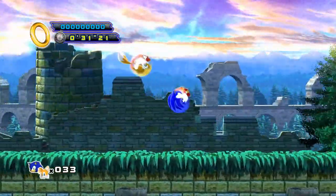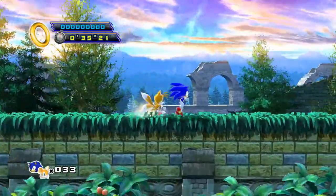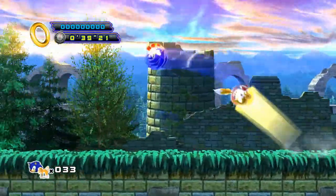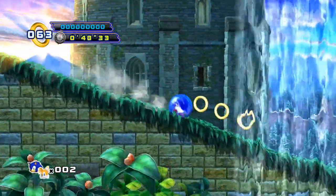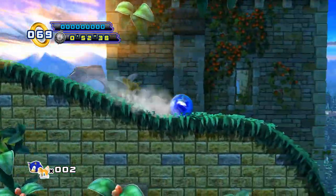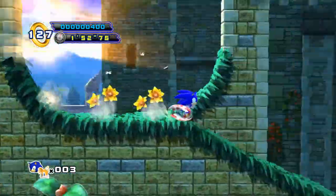I'm going to start right out with what's probably the most important part: the physics. When I let go of the joystick at the peak of my jump, Sonic conserves a bit of momentum on his way down, unlike in Episode 1 where he just plummets straight to the ground. So the physics have been tweaked a bit. But aside from this minor change, everything seems pretty much the same. Rolling into a ball is still fairly useless, but it feels overall like I'm retaining a bit more momentum in this game.